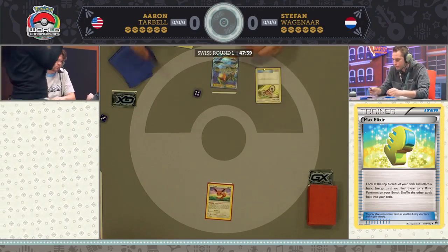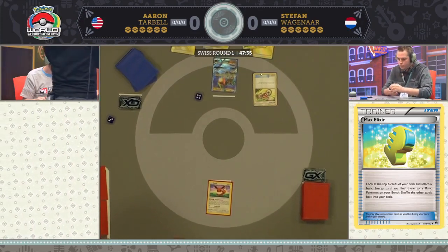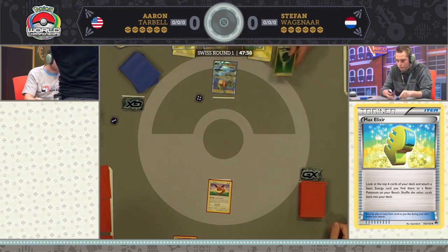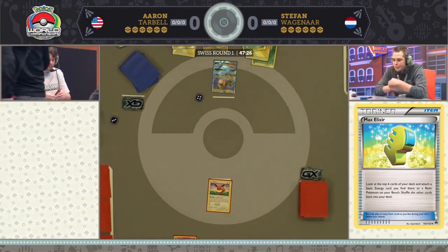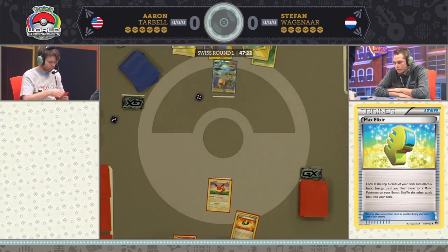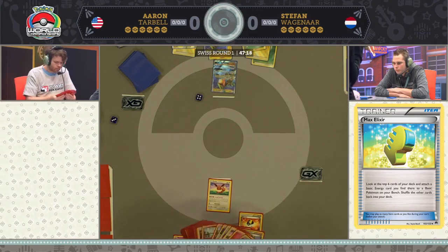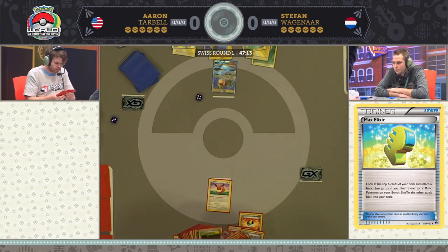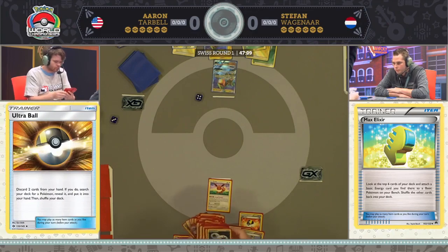We see an Acro Bike from Stefan as well, so he's really off to a blazing fast start. Look at how much energy he already has in play — looks like three. He's finally attaching one for his turn, so he ends the first turn with four energy in play. This is terrifying. It doesn't matter if you have a weakness if you just knock out all of Aaron's Pokémon so early. Actually it's five energy. Wow. And this is why you bring Rayquaza GX to the World Championships.